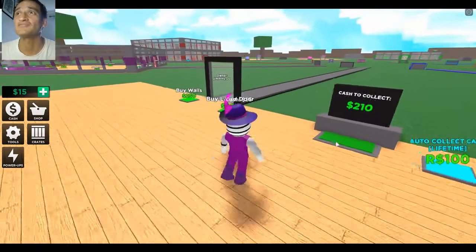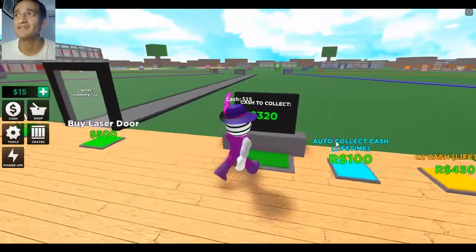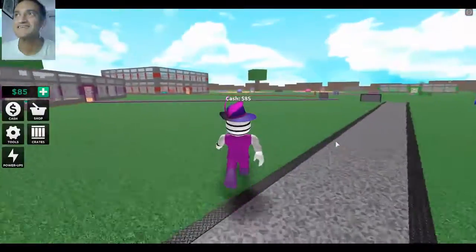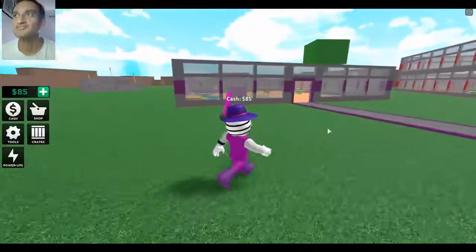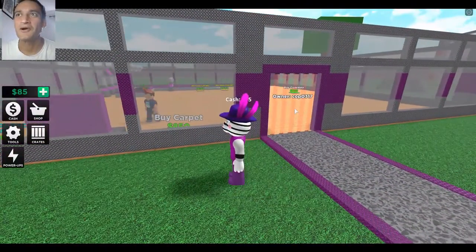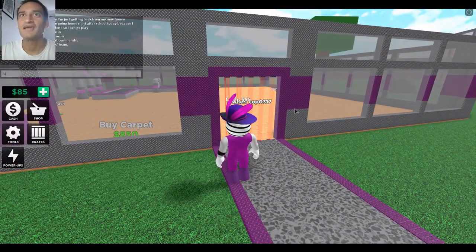I want a laser door because I don't want anybody coming into my house. While we wait, let's visit somebody else. We've got 85 bucks on us. Look — this person has a red laser door, so he's protected. I wish I could go in, but he doesn't have any weapons yet.